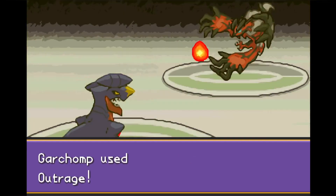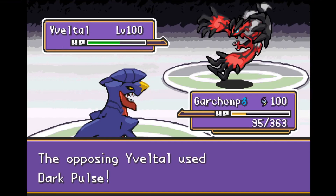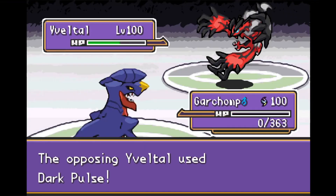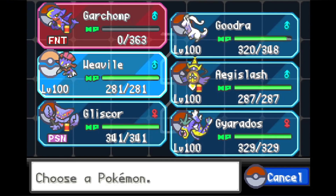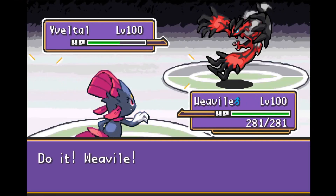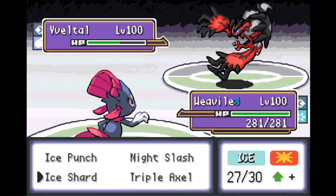Is it Y-Veltle or E-Veltle? I know one of you in the comments is going to correct me on that pronunciation. But the Outrage doesn't even deal that much damage — E-Veltle tanks it like crazy. A STAB Outrage from Mega Garchomp didn't even deal half damage to E-Veltle. I guess he is a legendary Pokemon after all — holy smokes. Garchomp goes down to Dark Pulse, and we bring Weavile back out to handle E-Veltle.